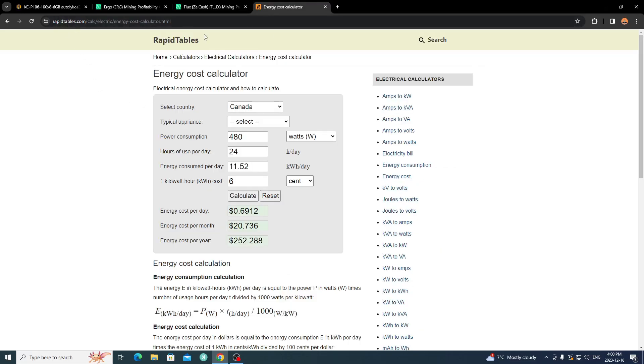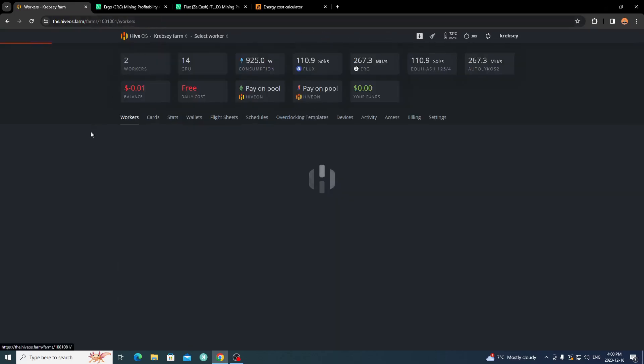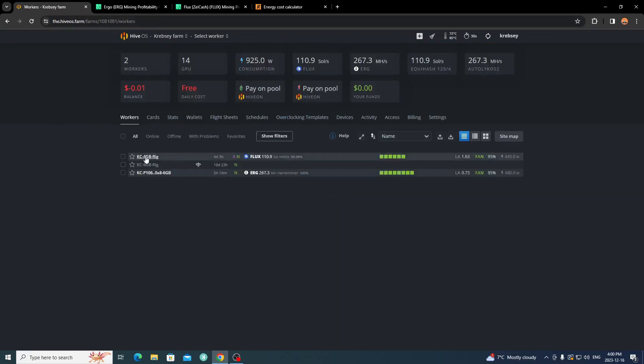I'll post this calculator in the description so you can check it out - you select your country and it gives proper calculations in USD, CAD, or whatever currency you're using. That's not too bad considering where mining and the crypto market are at. That's just for my Ergo rig running all P106-100s. Now let's go back to my farm and look at my Flux rig.